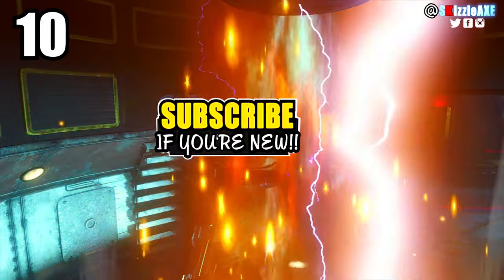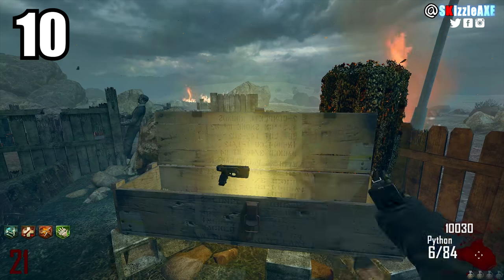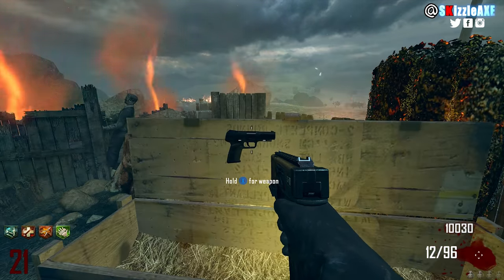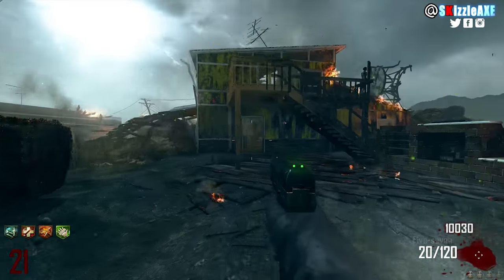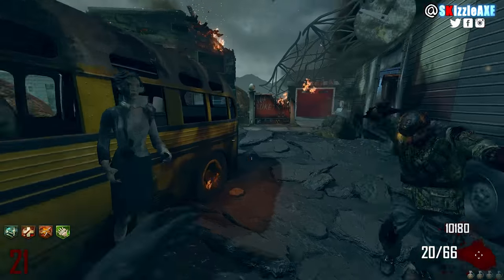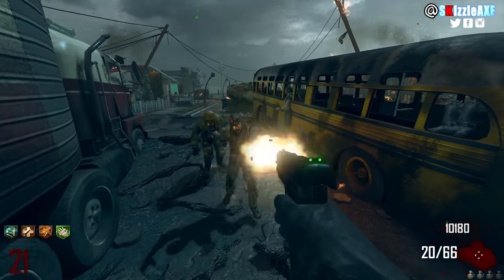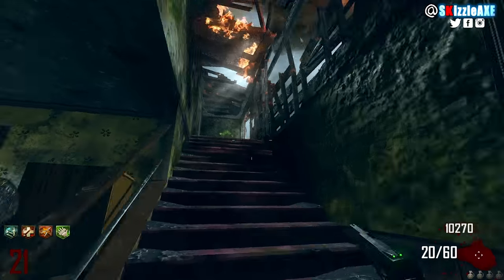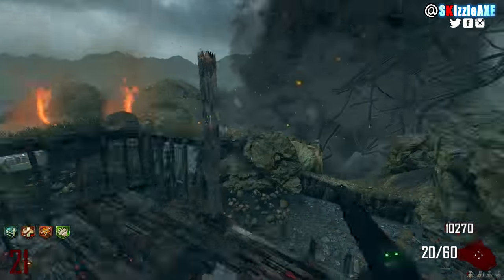Coming in at our number 10 spot, we're talking about the FN 5-7. The 5-7 is a mystery box pistol in Call of Duty Black Ops 2 Zombies and we got two versions of it. The first version is the solo version — it's called the 5-7 — and it's a solo pistol that comes in with 20 ammo in the mag and 120 ammo in reserve.